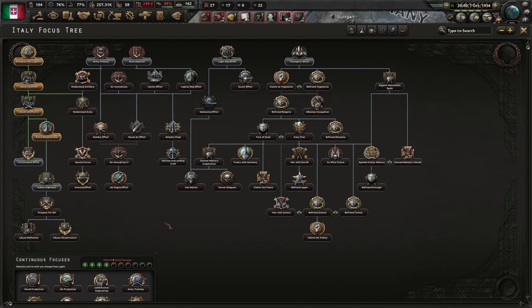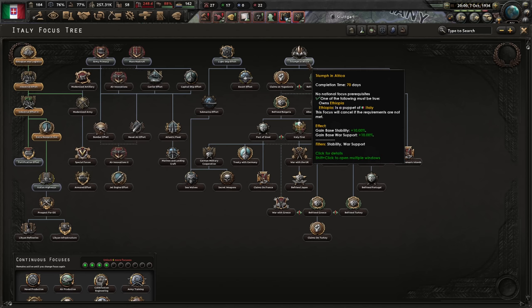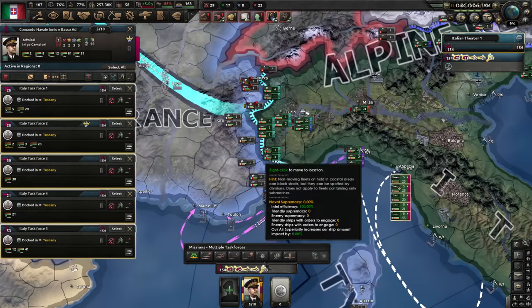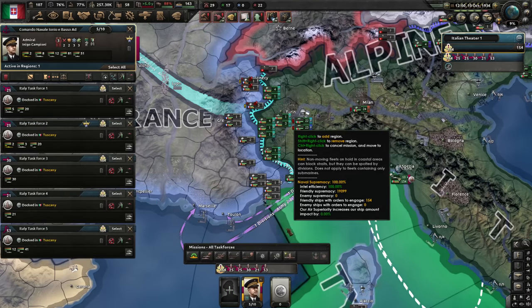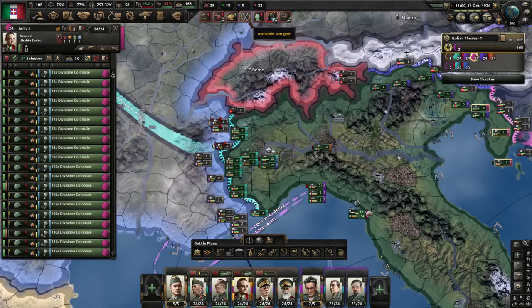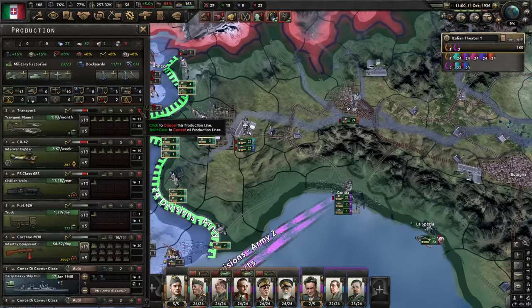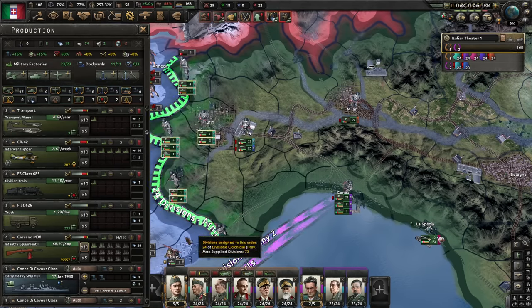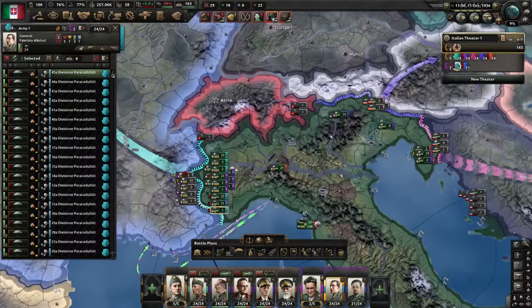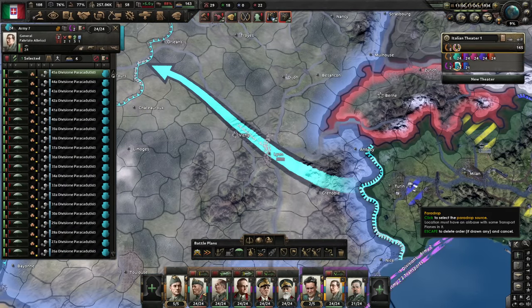Extra resource load complete. Let's do triumph in Africa for extra stability. The navy has arrived — balance the fleets and do naval invasion support. Boost our industry even more. Our justification is ready. I'll leave one factory on the planes. Now the paratroopers — individual orders for each of them. Oh right, I don't have the planes yet — the planes need to get deployed first. I'm just going to deploy them individually.